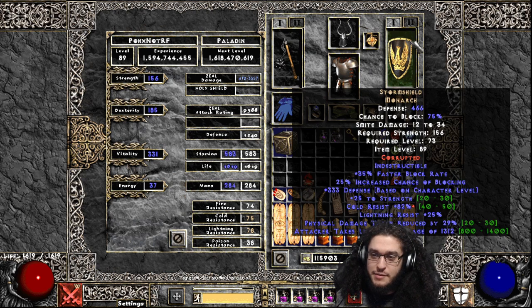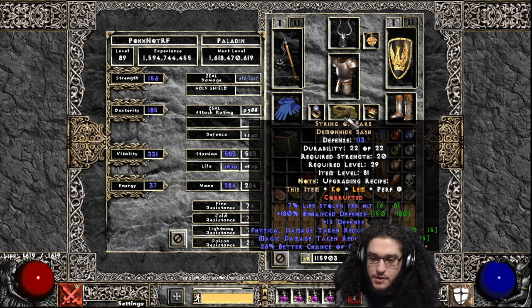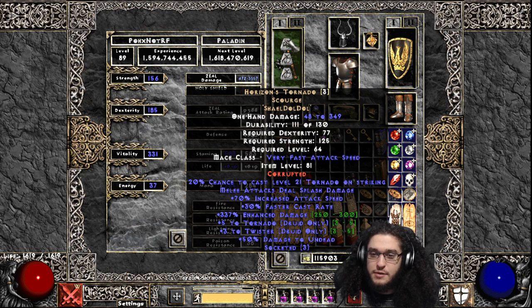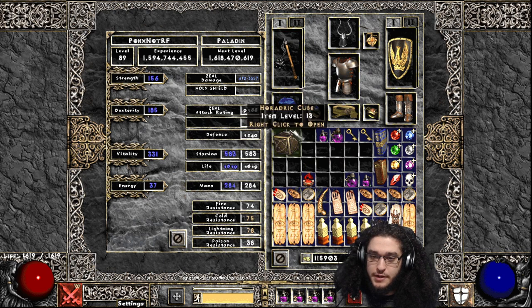I also have a tiny bit of deadly strike because of my Gulliman's. In my Gulliman's face I have 15% deadly strike, so that's pretty nice as well. The only reason I'm using the Horizon's Tornado - we also got lucky with a slam, we corrupted it and got three sockets. We put two dulls for the enhanced damage and then one Shael to cap my attack speed with Fanaticism.